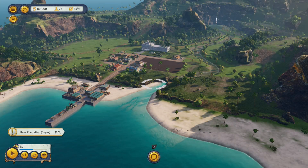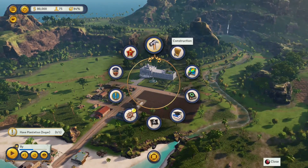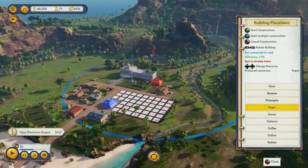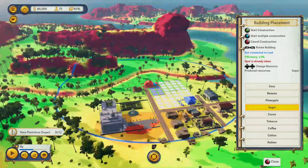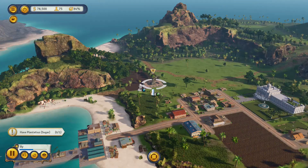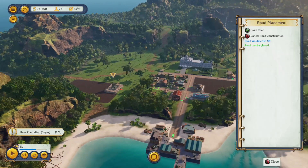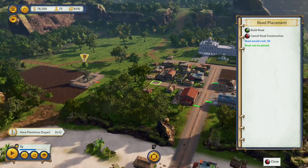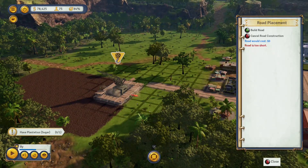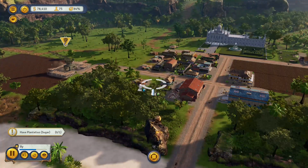Hello and welcome to Tropico 6 on console. This game came out on PC back on the 29th of March and it's going to be coming to both the PS4 and Xbox One later this year on the 27th of September. Thanks to Calypso Media for providing VGR with an early access code for the console version of the game. In this video I'm just going to be taking a look at what Tropico 6 is going to be like on console with a slightly different control scheme and UI.